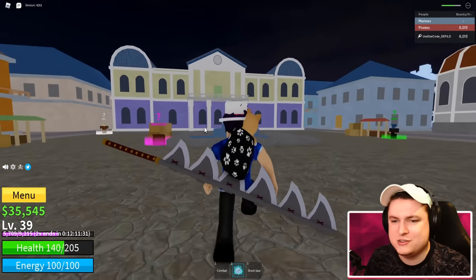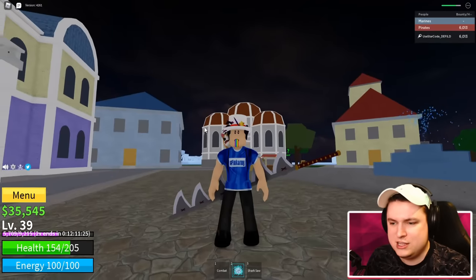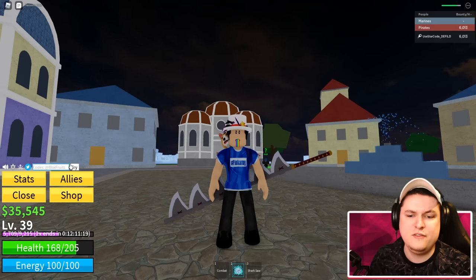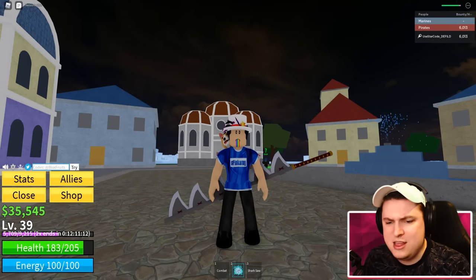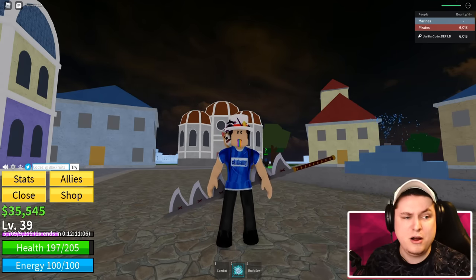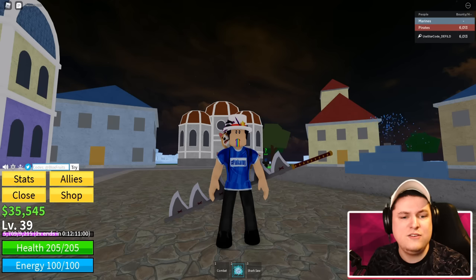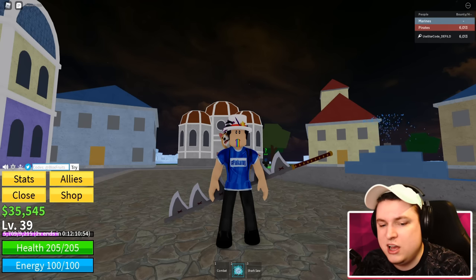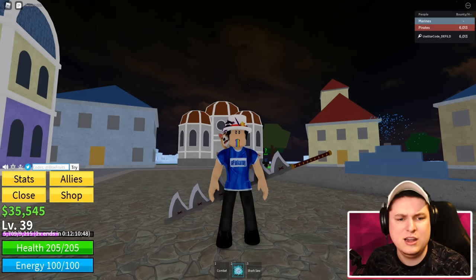That's a pretty cool start to the video - getting a bunch of levels and a new weapon. Now we're going to go over the codes. We're gonna have to zoom in really far because this code menu is probably the smallest one I've ever seen. These codes are going to give you guys a mix of stat resets, money, and experience times two.